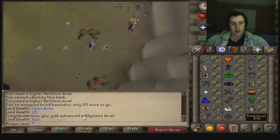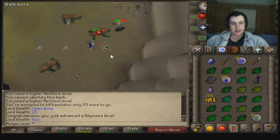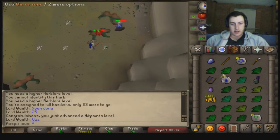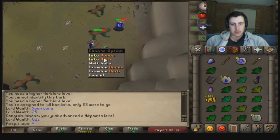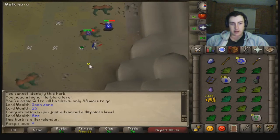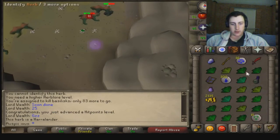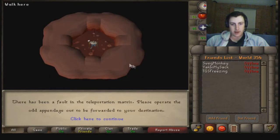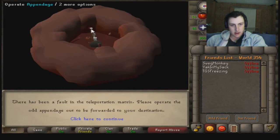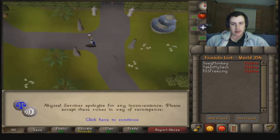Just advanced our hit points level, so we're 68 HP now. Basically got a full inventory, so I'm going to drop this Marental to see what this herb is — and it's a Harrowlander, so I'll take the Harrowlander. I'm going to go bank, because I've got a full inventory and I want to collect more herbs. I'll join you back when I get 75 Strength.